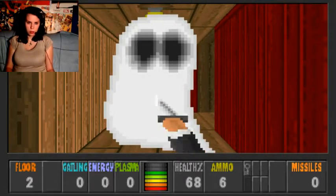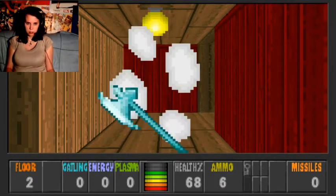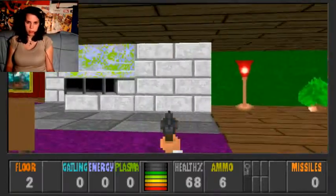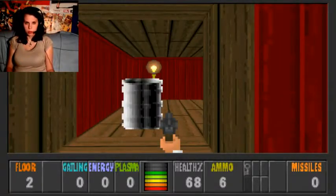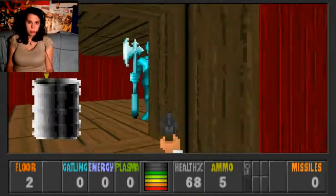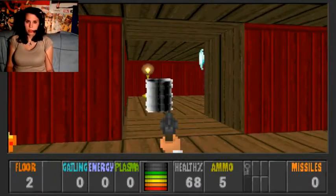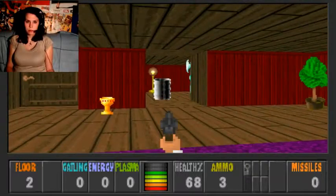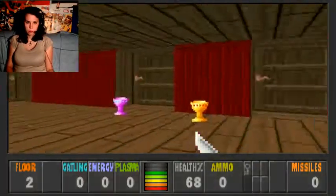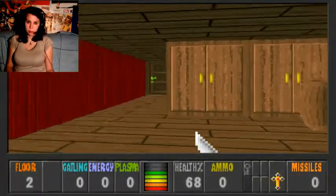Other weapons don't work on the ghost, only the axe — and it's gone. This is a little problem I have with the game: some stuff is not very intuitive. You need to actually learn it to know it. Lots of trying and dying if you play it for the first time. This game is not really for casual players.